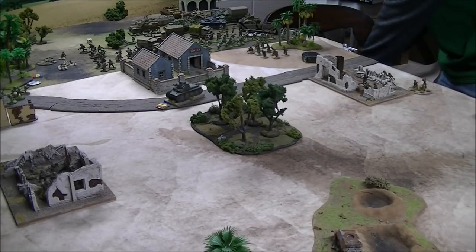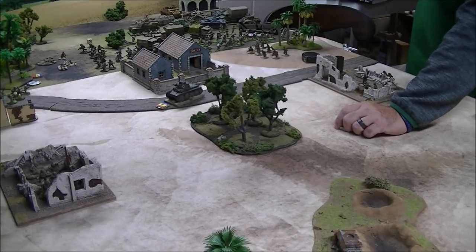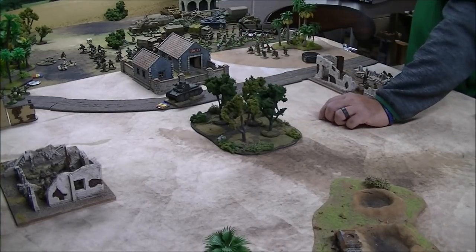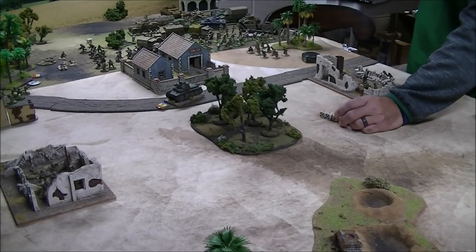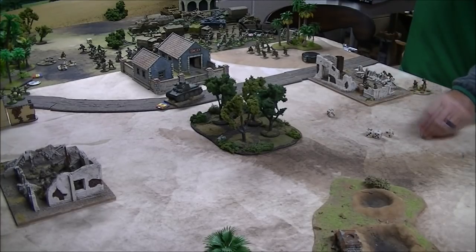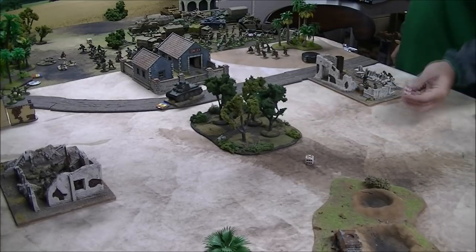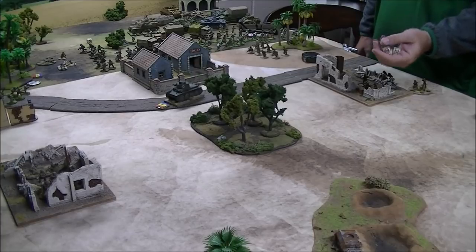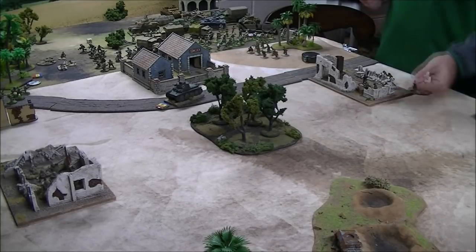With the pin it's only five shots at minus one for pin and minus one for moving — as a Gurkha player with veterans, I'll take that. Five shots needing fives to hit then fives to wound: might take off one Gurkha and cause a pin. Then five shots on the other squad needing sixes due to movement, pins, hard cover — not too bad at all. We've committed their tank.